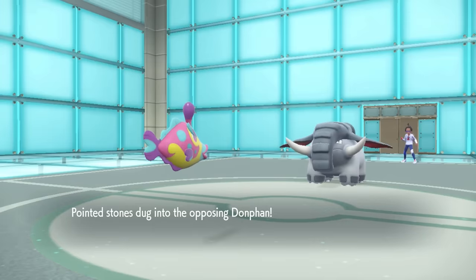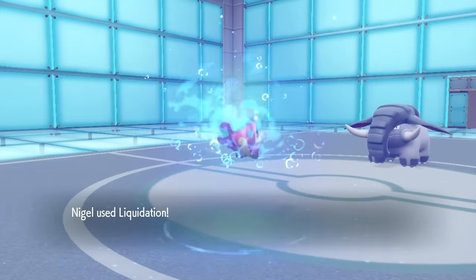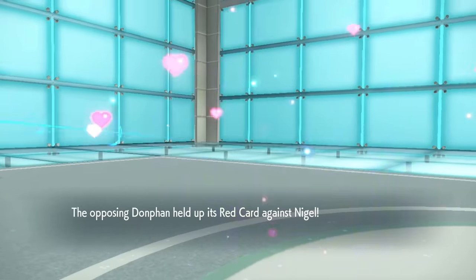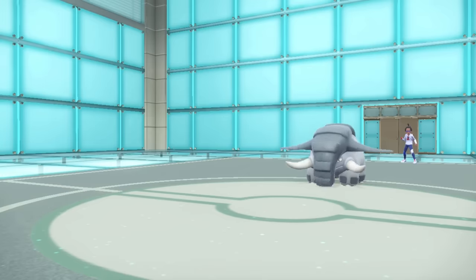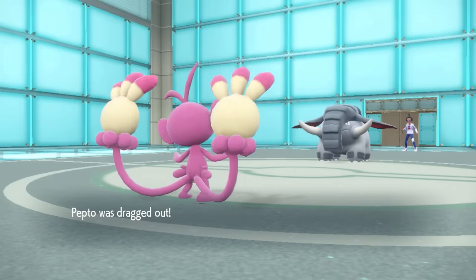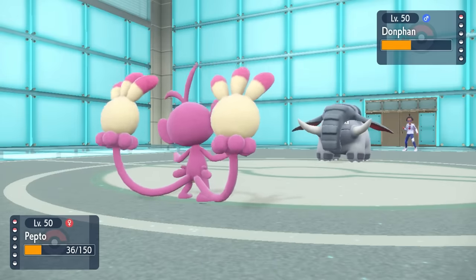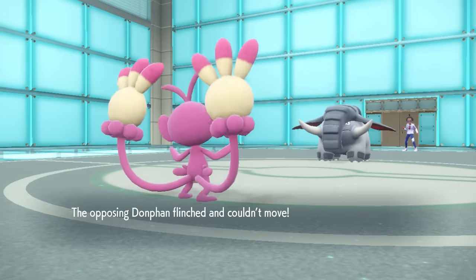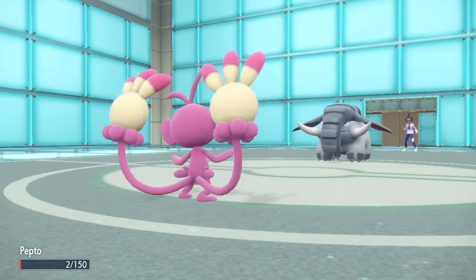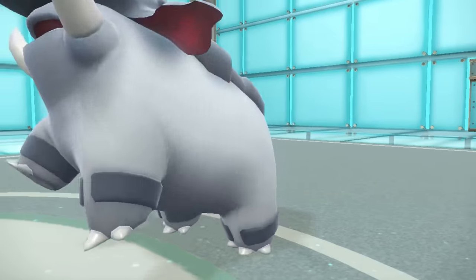I do have Ambipom in the back with coverage from Bruxish. I go for Liquidation - it's not going to be boosted by Strong Jaw, but a STAB Liquidation puts this thing over half. It turns out this is going to be a Red Card. Donphan holds up the red card, forces me to switch, and of course the only other option is Ambipom. Ambipom has a chance to bring this shit home for us. I come in, know I can take one attack - the Earthquake does a solid chunk since I'm a frail monkey - but I go for another Fake Out, and this thing is now in range to finish it off with Double Hit, which is clutch as hell. It turns out they have Ice Shard, but Ambipom is not going down like that. I live it with 2 HP and a Double Hit finishes off Donphan.